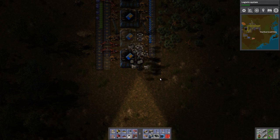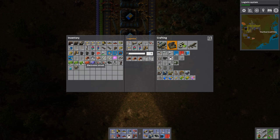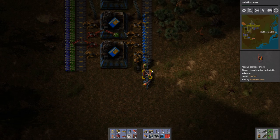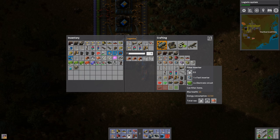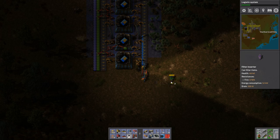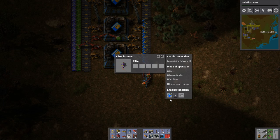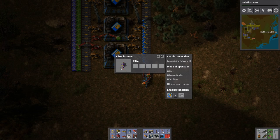I'll take away that one piece of belt because I don't need it, just to save a little bit of space. And we'll change it a little bit — it's not powered at the moment. Let me make a couple of filter inserters. I think we only need one. So this one, instead of level 1 speed modules, we're going to have level 2 speed modules, and it's going to take out only the level 2s.